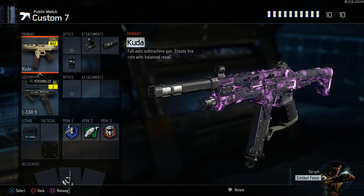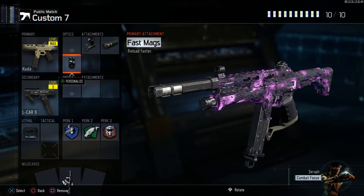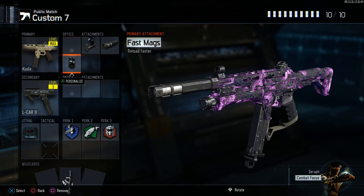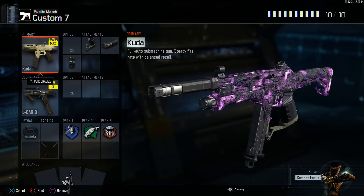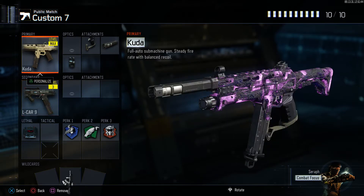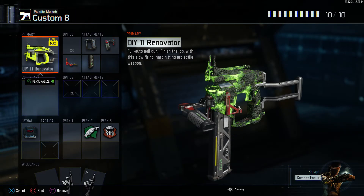This is a suppressor class — if you want to go quiet, this is the one. Quick draw, suppressor, fast mags, ghost, scavenger, tac mask, C4. I put the L-CAR 9 as secondary just to fill the slot. If you get in a sticky situation and run out of the 30-round clip — since I don't have extended mags — just pull out the L-CAR 9, get your kill, pick up a scavenger pack, and get back into it. With the suppressor, people don't look — even your own teammates aren't looking in that direction, they're focused on the minimap.